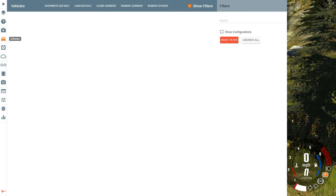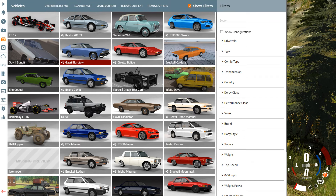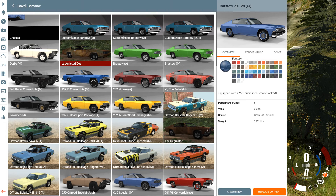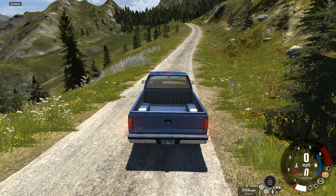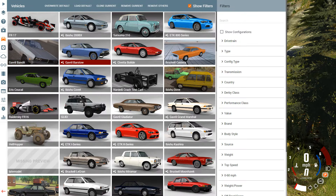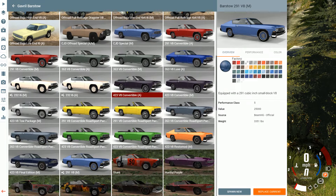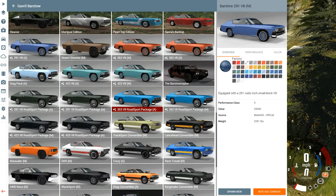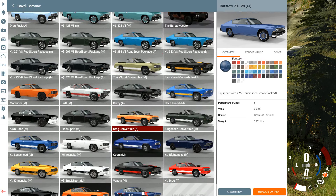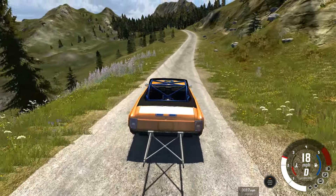Alright, let's try something a tiny bit faster. I did want to do the Barstow, but we need something on the fast side. 423 — oh, a drag convertible. I bet that sounded funny. Alright, let's try this.